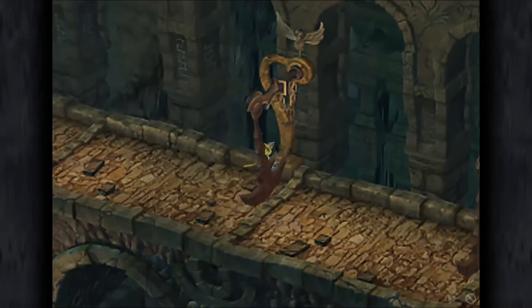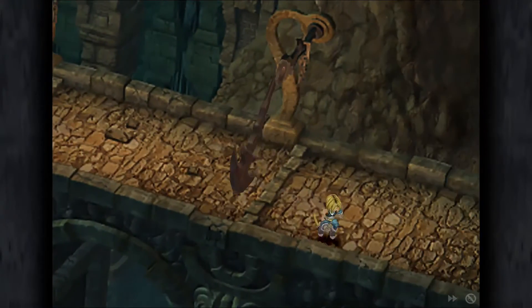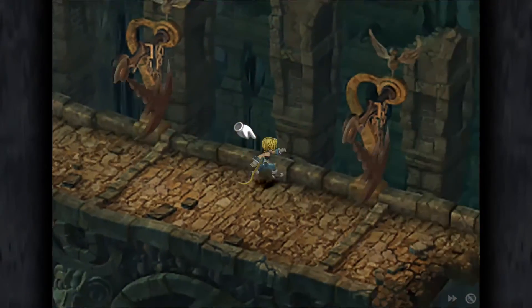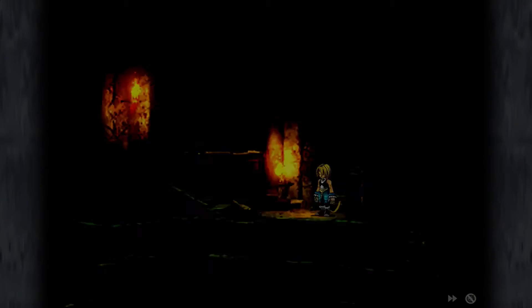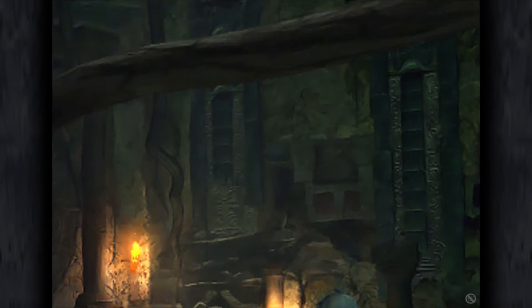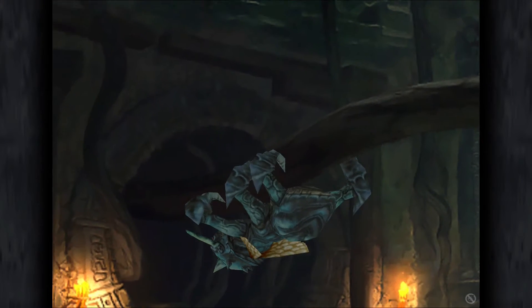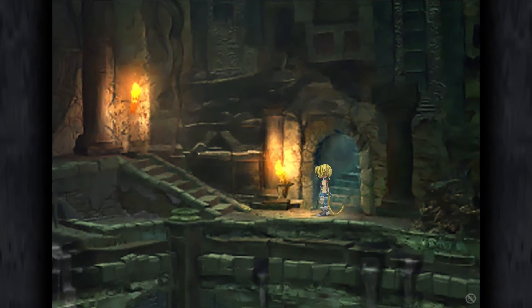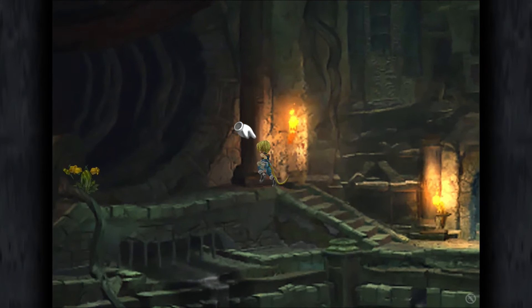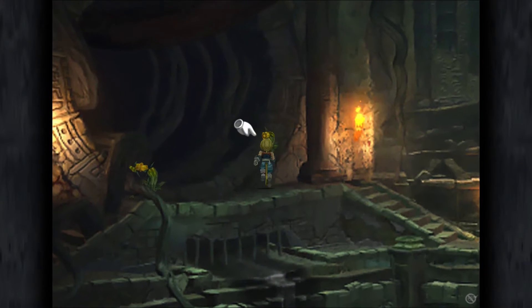Grab the Elixir from the room that was blocked off the first time we went past it, then run back to where we just fought the last boss — we're nearly done with this session. From there, head down the stairs where there's an interesting scene involving Gargons. Grab the flower and then use it to call the Gargons, who will bring us to the next area.